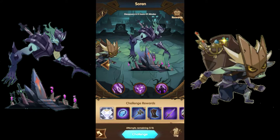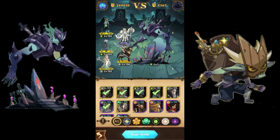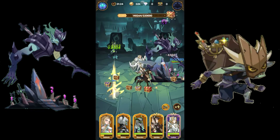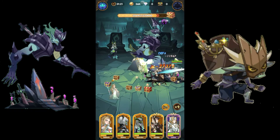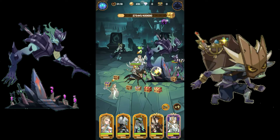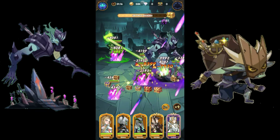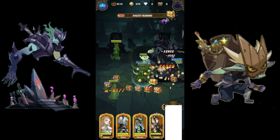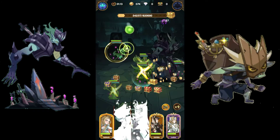Now I'm going to run Soren, and I have no idea how to do this guy, so I pretty much run the same team. What happens with him is once he gets stronger and his skill goes off, I don't think I have enough healing. I don't have a Nemora for heals — I'm really bad at Wilders.